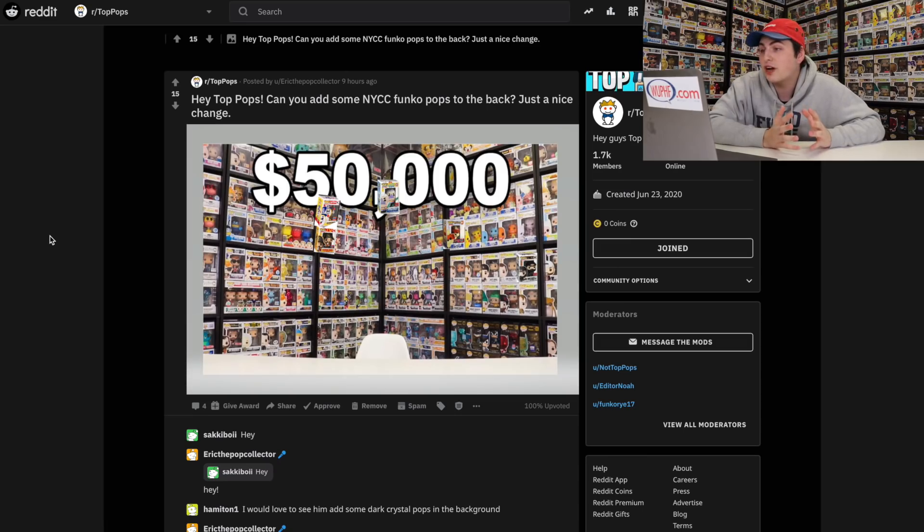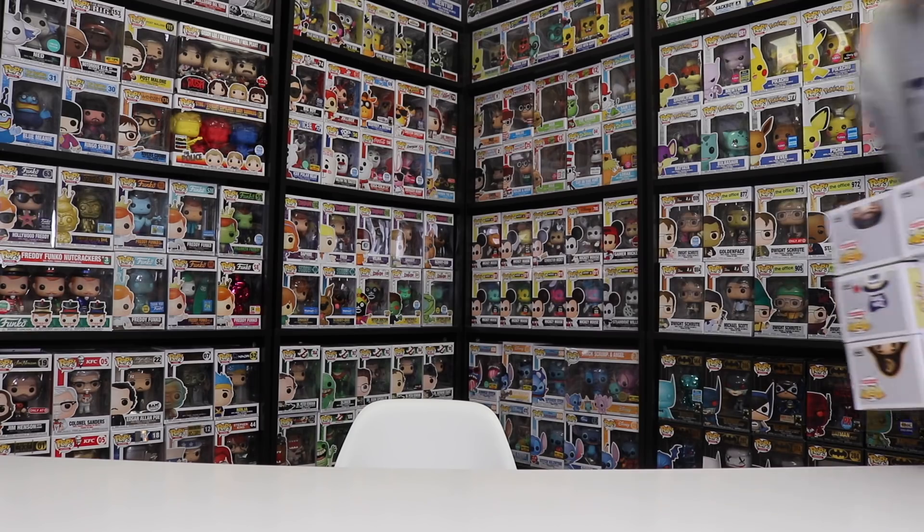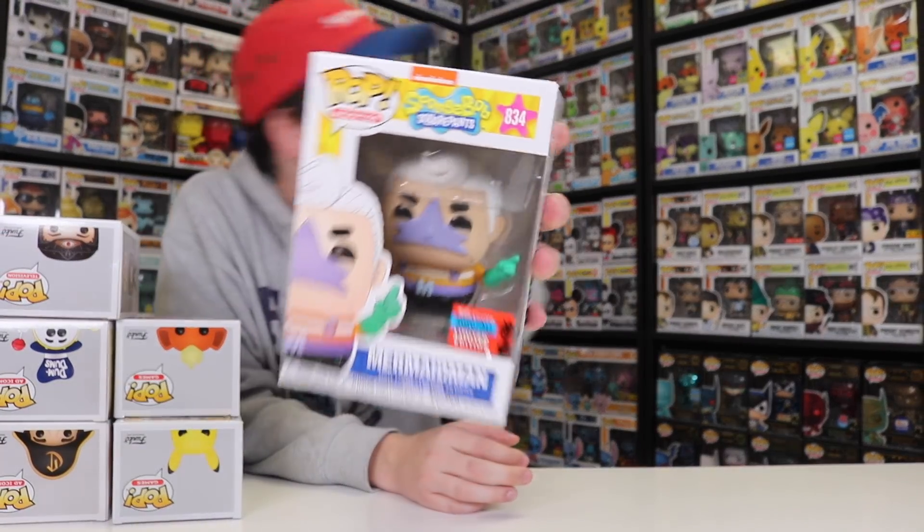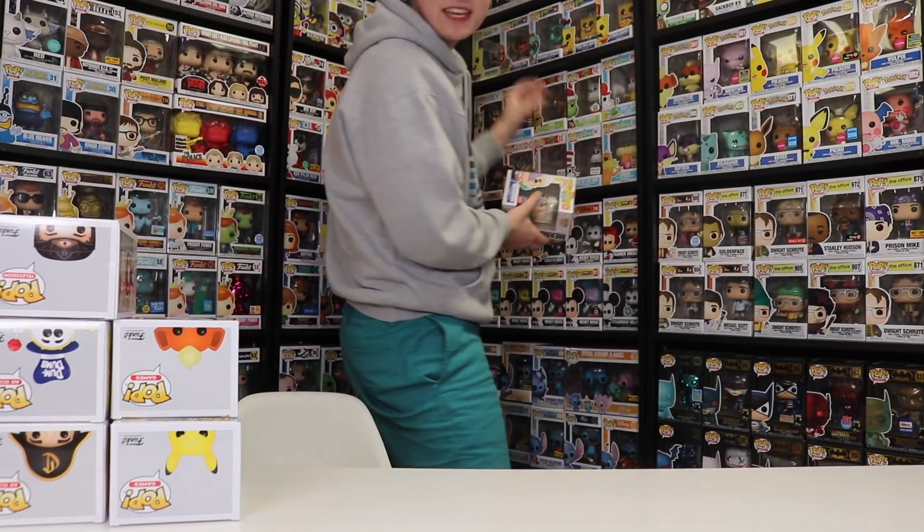Hey Top Pops, can you add some New York Comic Con Funko Pops to the back? Just a nice change. Actually, I didn't even notice. We have about — was it at least five that we could put in the background? Sure, why not. So I found six different figures that we could put in the background, so let's pop them up there. Of course, we've got to start with the Mermaid Man up in the top corner. I think this one's going to look pretty good. I hope you guys can see it.